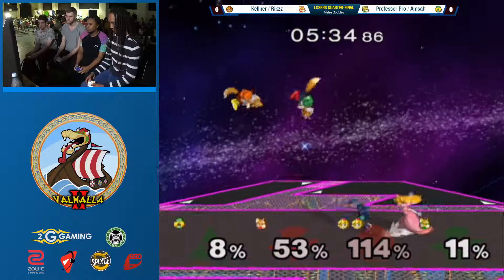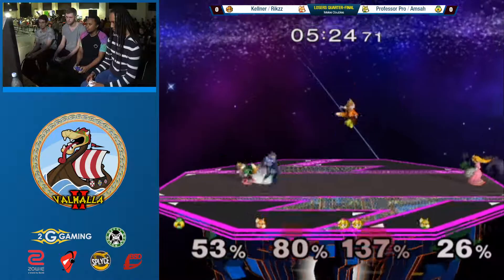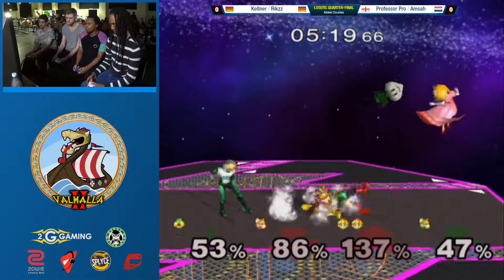Rix was trying to take his time. Nice pass. Unfortunately missed the follow to continue that team combo - that could have been really big. So much damage already on the red team. Kellner, no fear going in. So much damage from Kellner. Good stuff from Rix - he's like, I'm going to double jump out of this sandwich. I'm out of here.